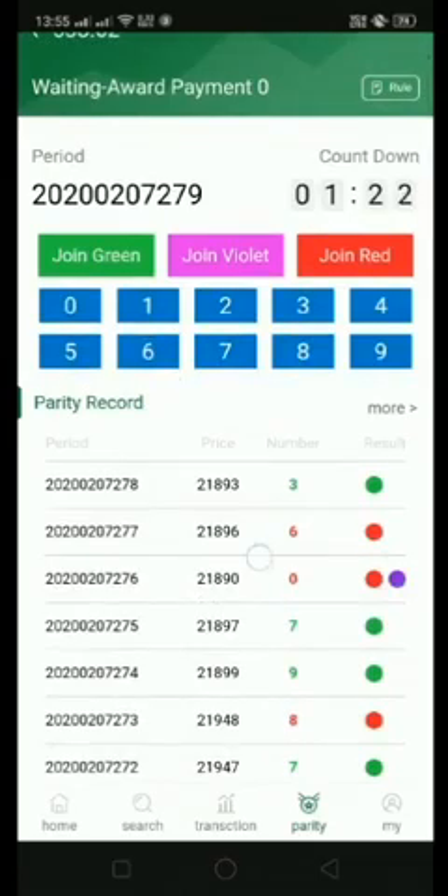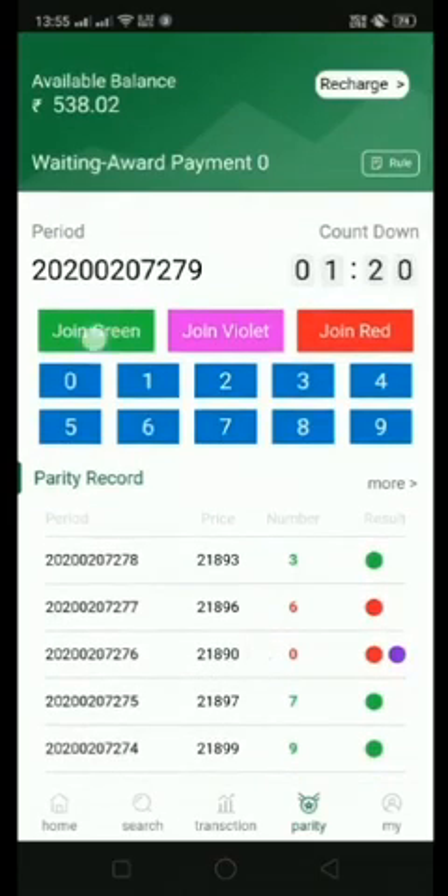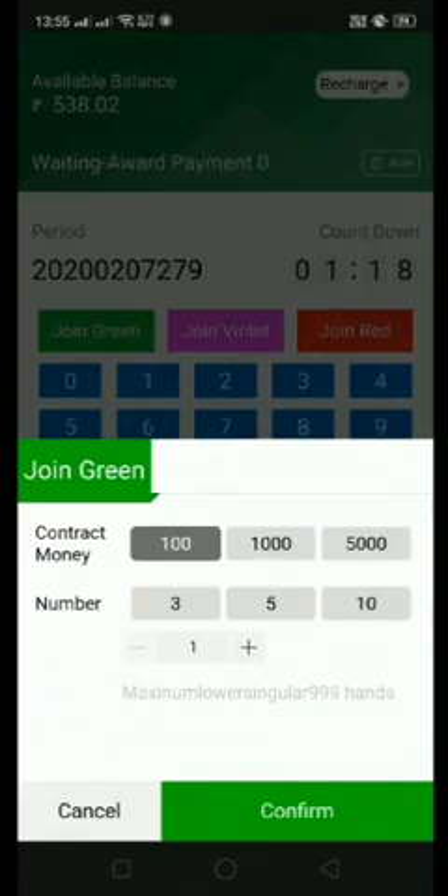According to the current rule, I will select join green. For contract money, the options are 100, 1000, and 5000. To select 300, you pick that number; if you want 400, press plus to add up. I will confirm 400 rupees.